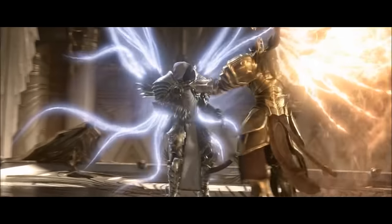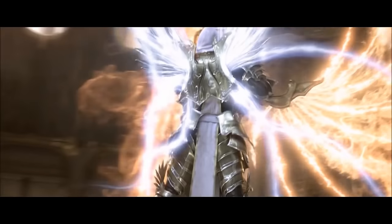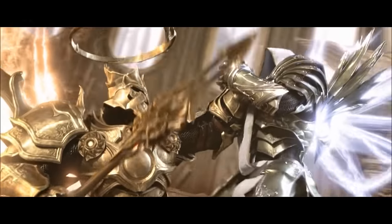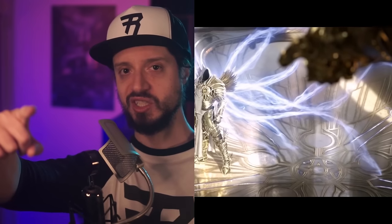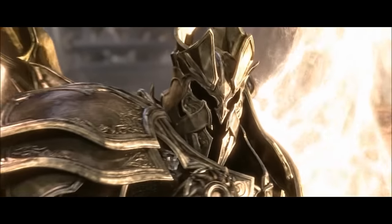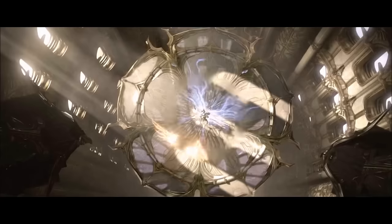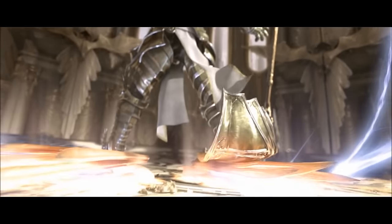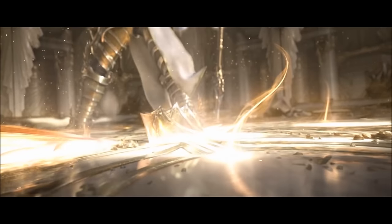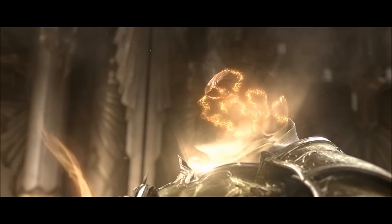Then Tyrael was put on trial by Imperius for destroying the World Stone and interfering in mortal affairs. Tyrael's position was that Heaven needs to team up with humanity to win the eternal conflict against Hell — and also that since he's the Archangel of Justice, you can't pass judgment on him. Imperius declared he had broken their most sacred laws, and Tyrael essentially replied, 'I am the law.' Tyrael decided that if no one else on the Council would take action to save humanity, he would quit.